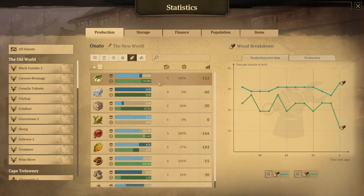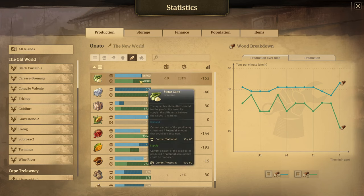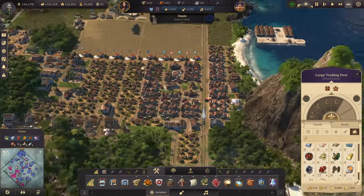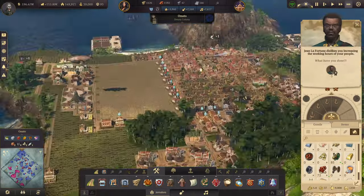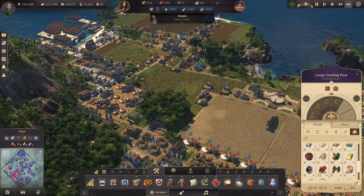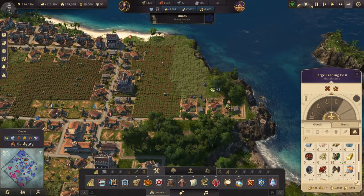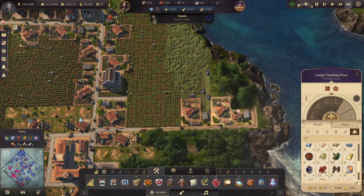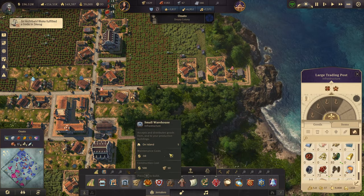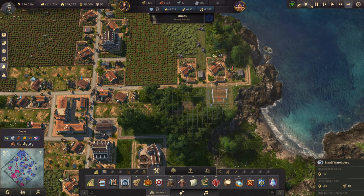I know that we're potentially pending some other places. Do you need a warehouse up here? Where is it? What have you done? I've done what I had to do — it's up here. We probably need a warehouse up here, right? Let's stick a warehouse there.